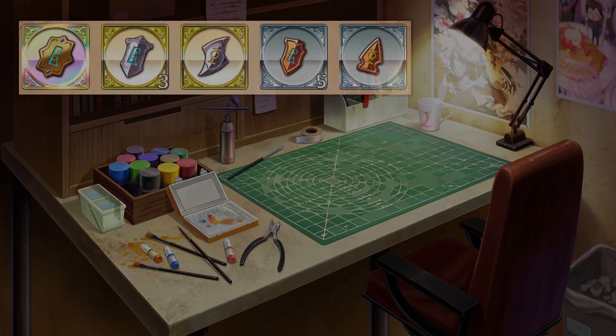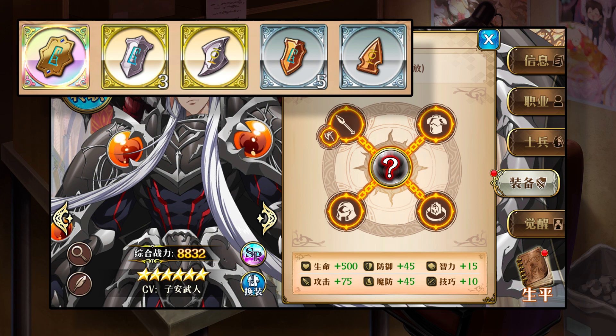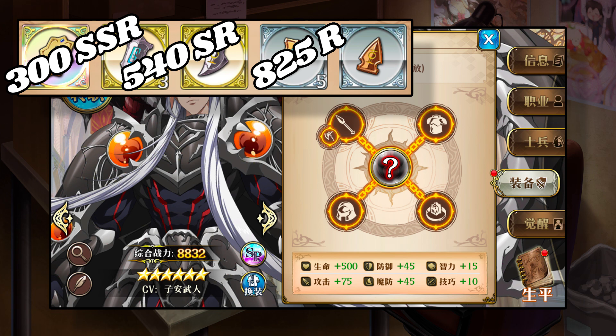I'll talk about how to get them in a minute. Each node can be leveled up 5 times, with the cost increasing for each level. Some characters have more nodes than others — for example, Ultimuller has a little extra weapon node — but don't worry, the system accounts for this. Every character costs the same number of mats to fully max out. To fully max every stat node on a given character, it'll cost you 825 R tier materials, 540 SR tier materials, and 300 SSR tier materials. The big number totals are kind of misleading though, because the materials are actually divided into types based on the equipment node you're upgrading.